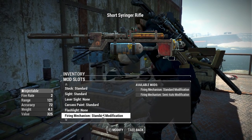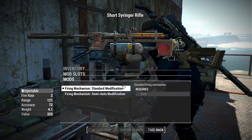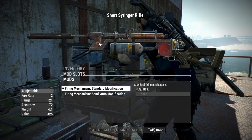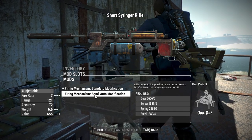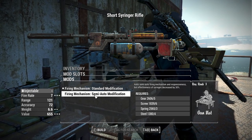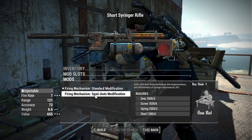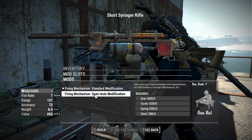We then have some more interesting stuff with the Firing Mechanism. There's the Standard Mechanism, which is just the Break-Action Reload we're used to. But then we have the Semi-Auto Modification, which will allow you to continue firing your projectiles much, much faster, though it is going to reduce the effectiveness by 30% of all of your syringes. So it's kind of a trade-off.